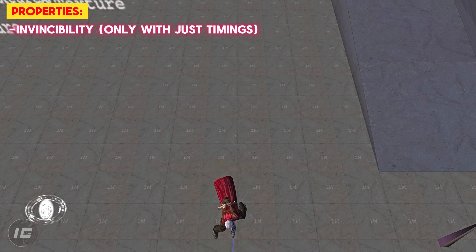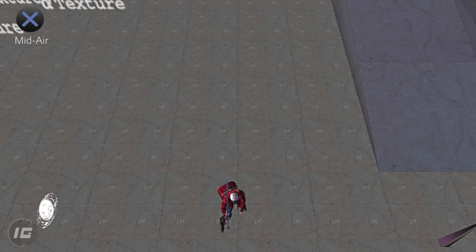Properties: invincibility, only with just timings. To perform: press jump in air.